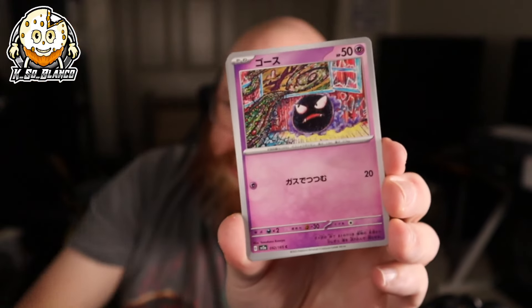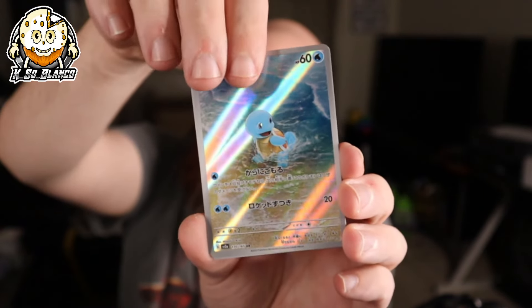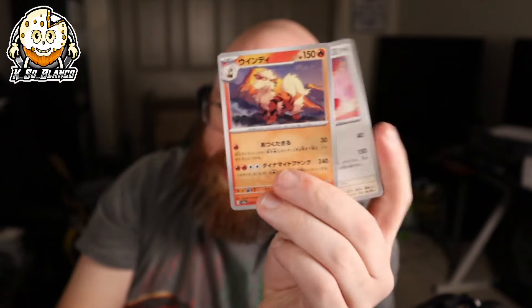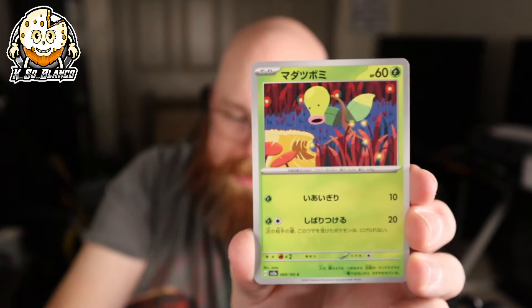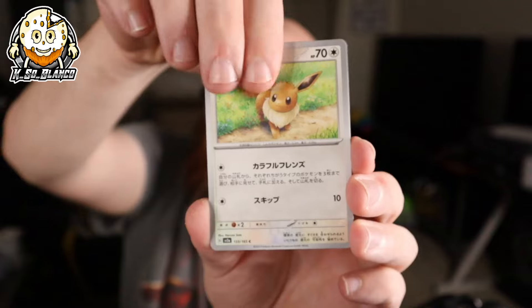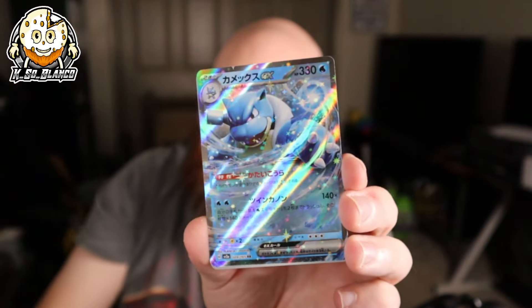There's a Bulbasaur. I need to set aside some time to play some Pokemon games. We got another Squirtle, and then Aerodactyl, Arcanine, Pidgeot. I want to play some Pokemon games — they're very time-consuming, it's just hard to find time nowadays. That's Tentacruel. There's our Blastoise — not the Secret Art Rare though, making its appearance in the second booster box.